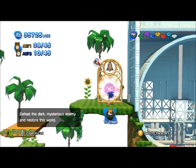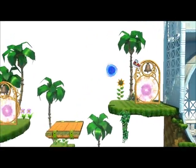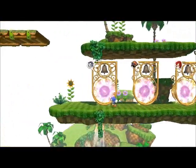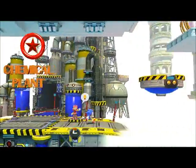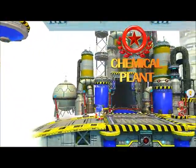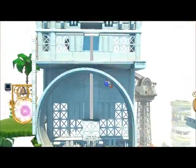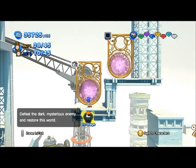Hello once again ladies and gentlemen, this is Blue Hedgehog 2010, returning to you with episode 22 of Let's Play Sonic Generations for the PC. In the last episode we completed all the missions in the Green Hill Zone area as Classic and Modern Sonic. We shall now move on to the Chemical Plant Zone. I apologize if you couldn't hear my commentary yesterday — the game volume and sound effects were up way too high. I've adjusted it very low, so I hope you can hear my commentary better.